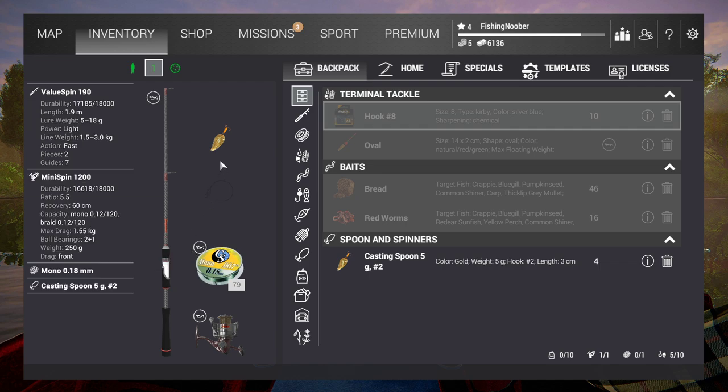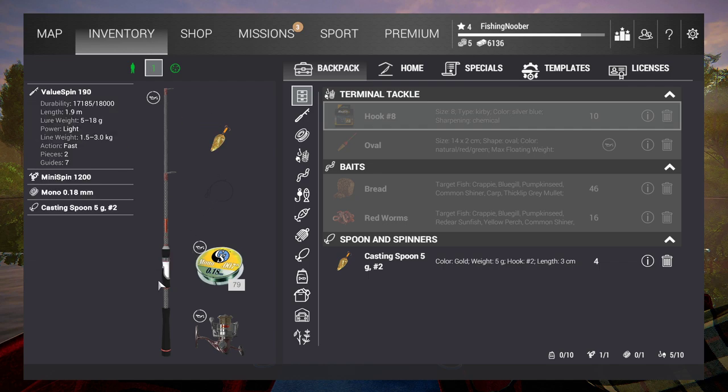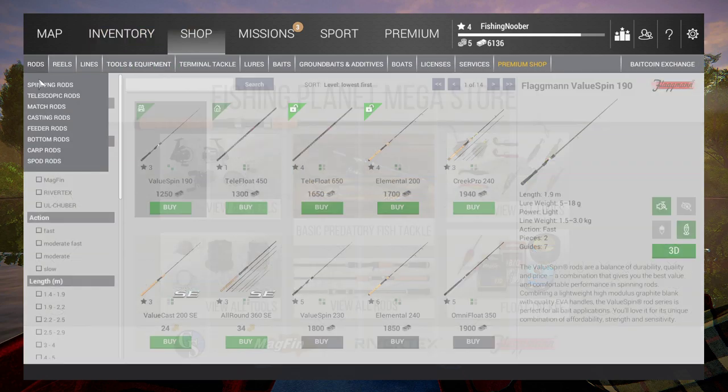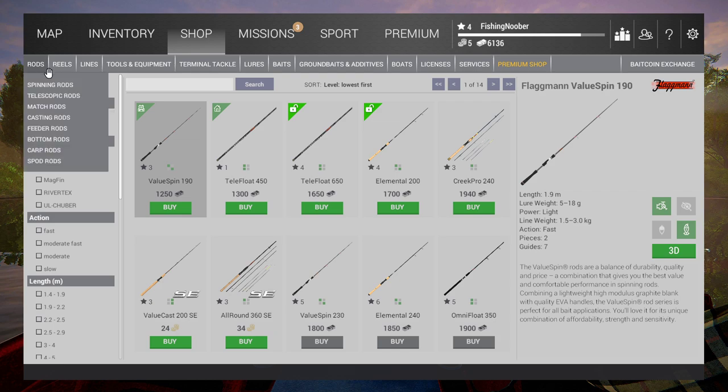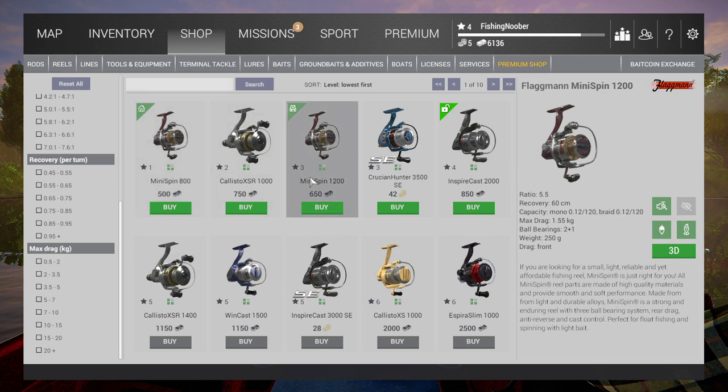That's everything you need — and then the casting spoon 5G. This setup is very easy. You'll find the spinning rods here in the shop, the Value Spin is here, the reel is here — just buy it and save up the money. I'm not sure yet where I'm going to start changing the gear because I need to test it first, so I can't say that in this video.